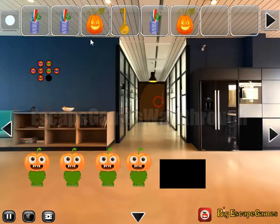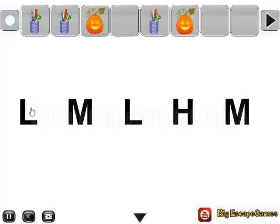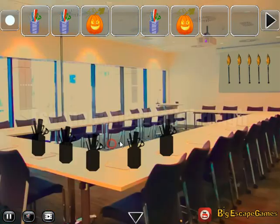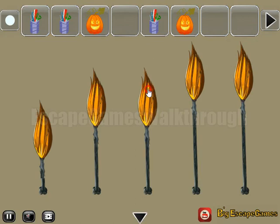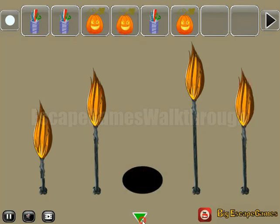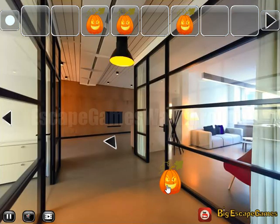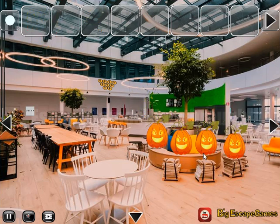In the third part of the office, the first hint is low, medium, low, high, and medium — these are the sizes of the brooms here: low, medium, low, high, and medium. One more pumpkin. Now let's leave the stationeries here and go backward. We have all four pumpkins.